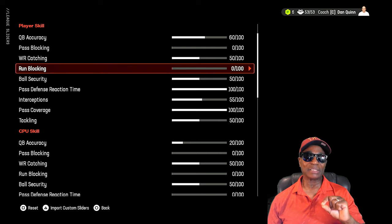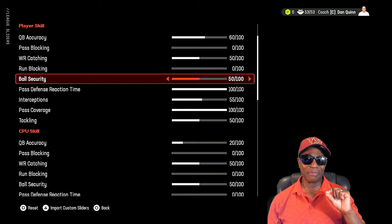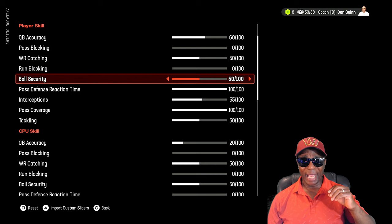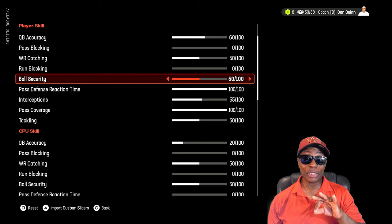Pass and run blocking at zero — I'm making this detailed because I want to give you the explanation so I don't get the same questions in the comments. Ball security is at default 50 — I'm still testing it because I want fumbles to be realistic, like when a guy takes a big hit and the ball comes out. It's also tied to the physics slider being at 10.